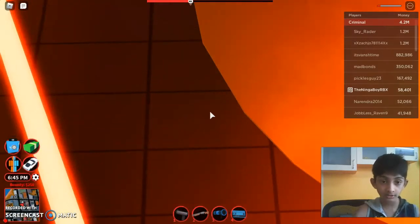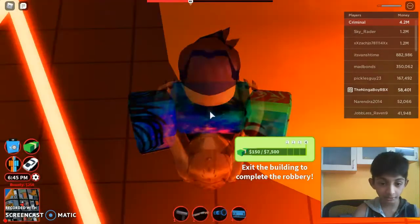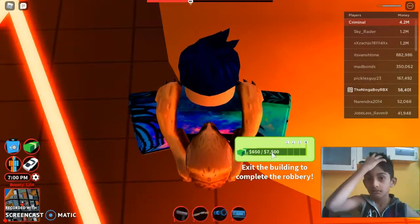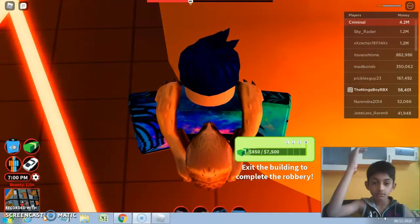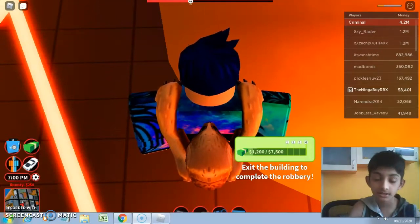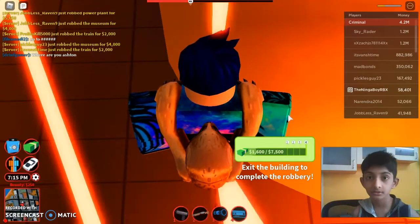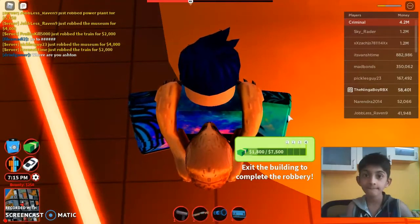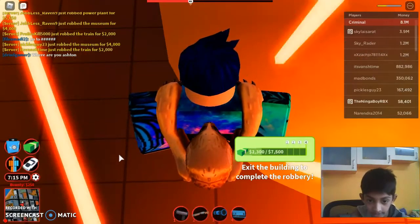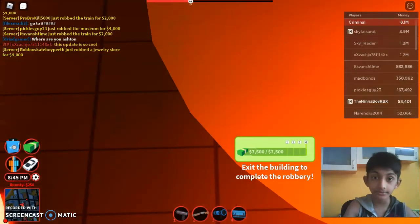Okay, let's look at my health — 7,500! The presidential vault gives us 7,500, that is absolutely insane! Let's grab the 7,500 and see how it goes. Now we've got to sell it.